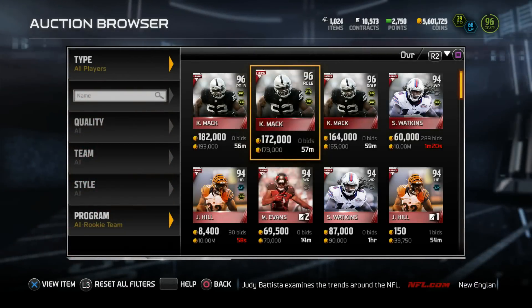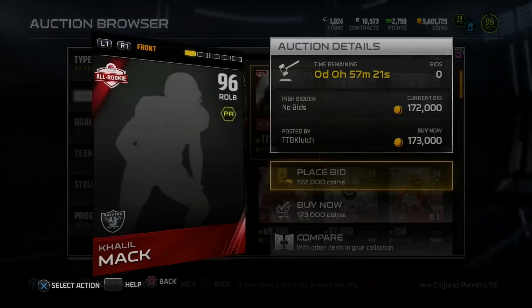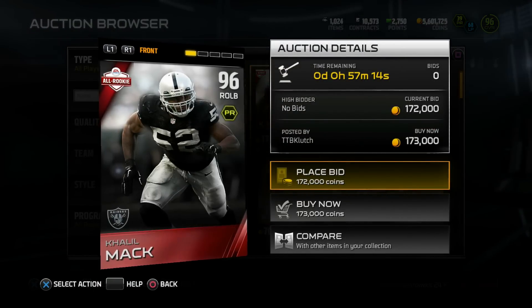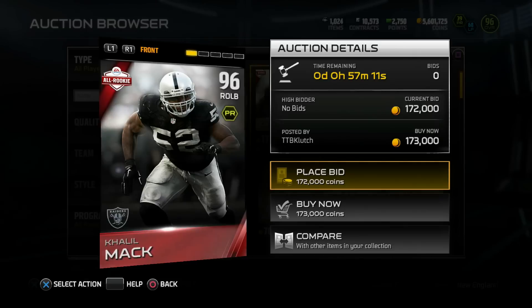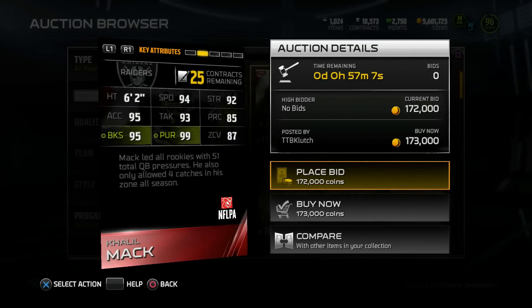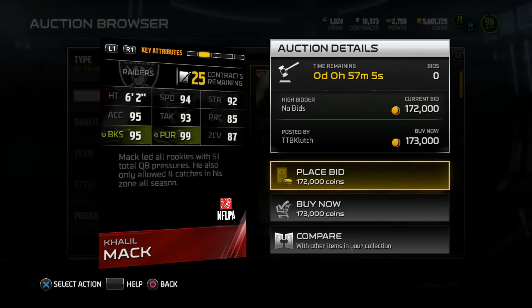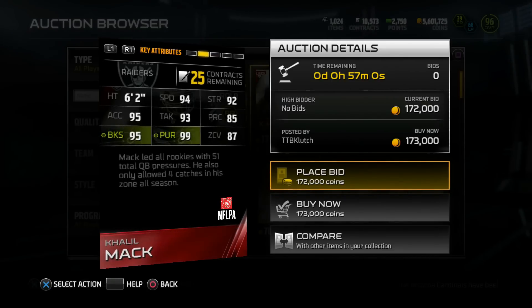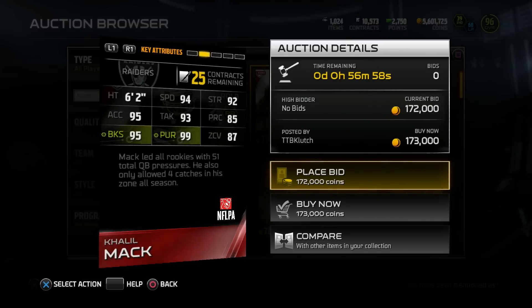Now, next up, we got the all-rookies. New all-rookies were released on Sunday. First up, Khalil Mack. I was honestly thinking about picking up his team of the week card for like 70K, but we got a new Khalil Mack — 96 overall. This is perfect. I needed a new right outside linebacker. Check his stats: 6'2", 94 speed, 95 block shed, 99 pursuit, 93 tackle, 85 play recognition, and 87 zone.